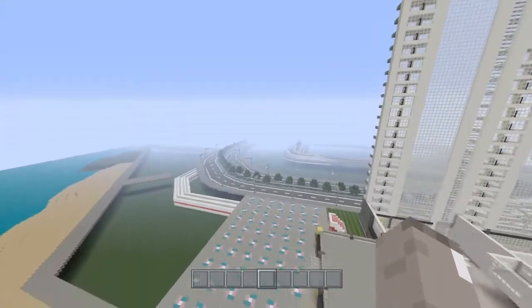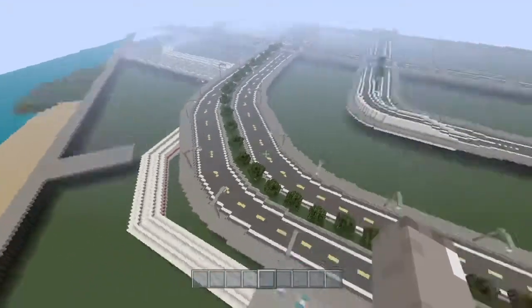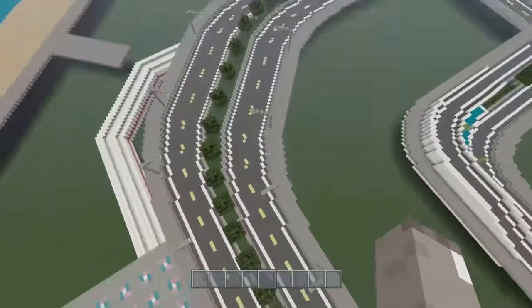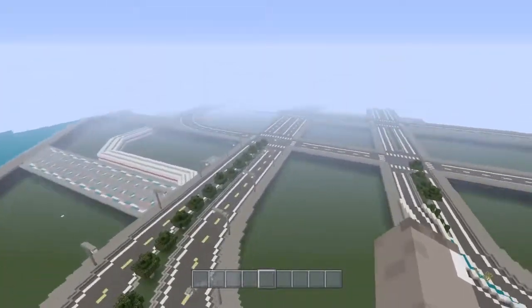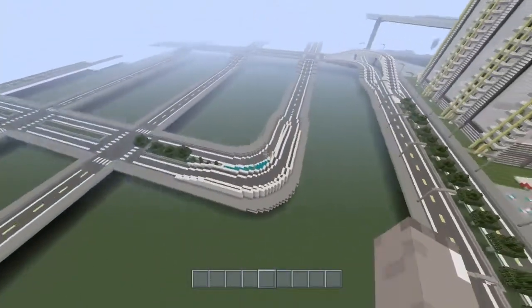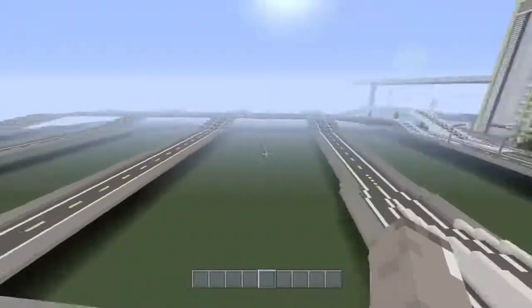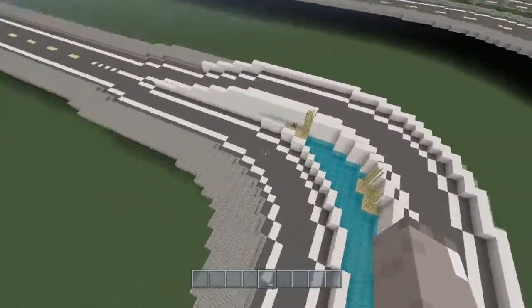I also went ahead and rounded these out, as there used to be an intersection here and here that was really messed up looking. I rounded it out and made it look a whole lot better. Since this was going from basically a four-lane road to a two-lane, it had to be done a special way, but it looks good in my opinion.